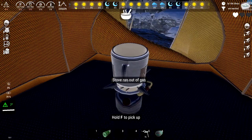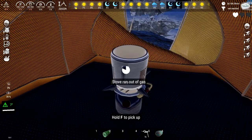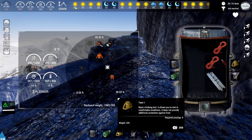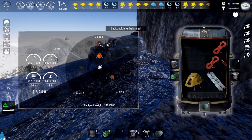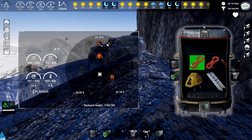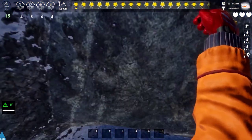After we select the equipment we need, we have to arrange it in a balanced way in our backpack. Since the backpack is divided into 3 parts, you should stack the items in a way that gives equal weight to each part so that your backpack does not disturb your balance. When you start the expedition, a simple and effective HUD appears on your screen.